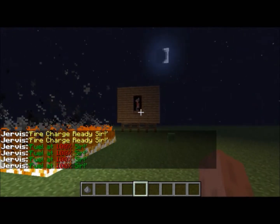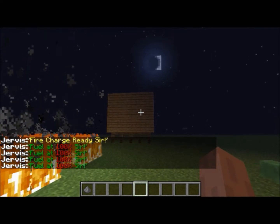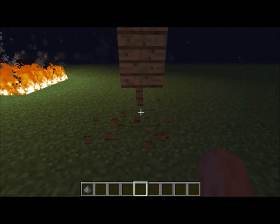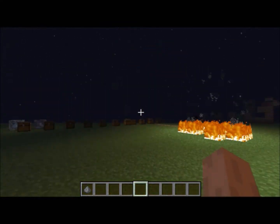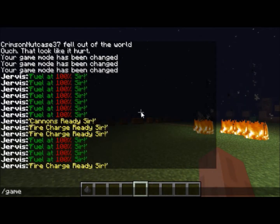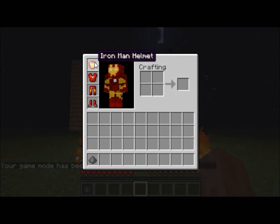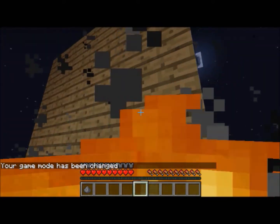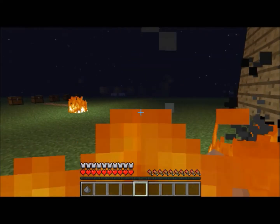I thought the lightning would have set fire to some of this wood, but let me check. Now I can come off creative mode — game mode survival. Now let me see exactly how strong the armour is: I'm standing in the flame, no longer in creative mode, and I'm not taking any damage whatsoever. This is very helpful actually.